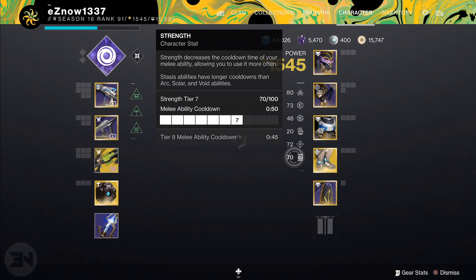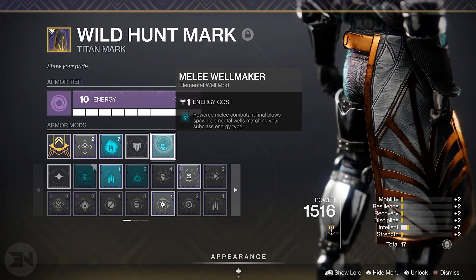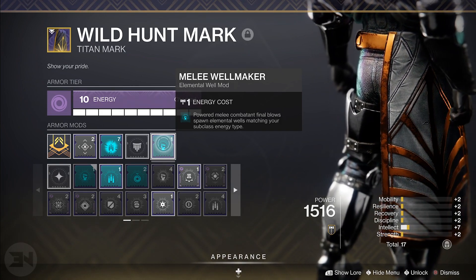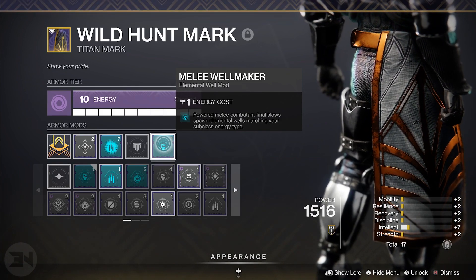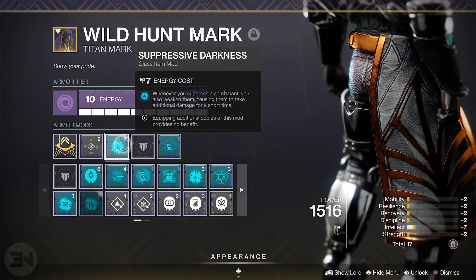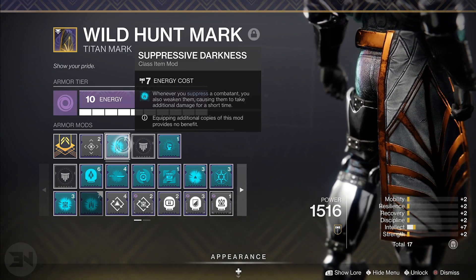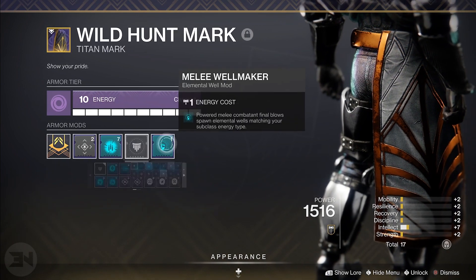On the class item I have Melee Wellmaker — every time a powered melee hits someone it creates a well. So you're creating wells, creating orbs, getting charged with light, which gives back your melee instantly. It's just an intrinsic circle — you're constantly going to have infinite melees and pretty much one-hit most enemies with it too. You also want to throw on Suppressive Darkness because Shield Bash naturally suppresses enemies, and this mod will also weaken them. So if there's a high-health target that doesn't die straight away, you're going to weaken and suppress them with your Shield Bash — they can't even attack you. Then you can finish them off with a shotgun or get another charged melee.